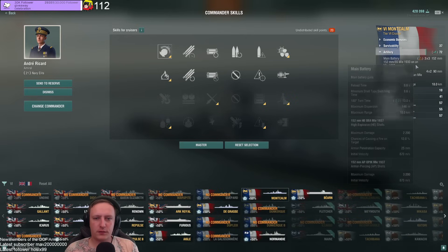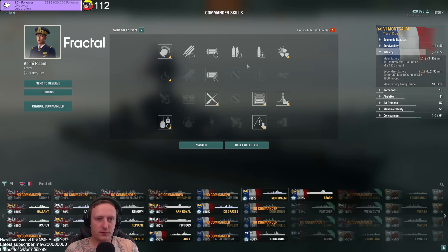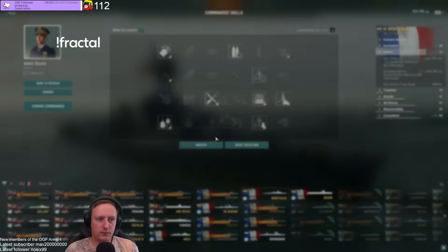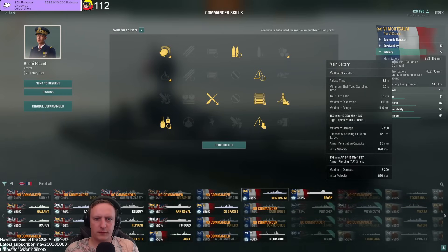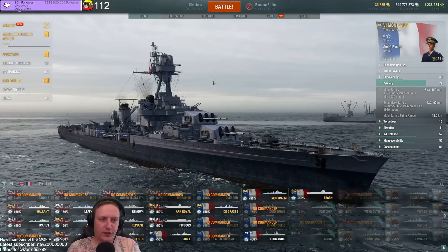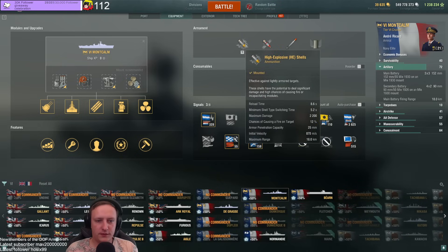15 seconds — we can make it better. More reload boosters. We can go Top Grade Gunner. That's a good build. The 30-second territory was really good. The range here already is very good because it means you can play very well. We got HE with 12% fire chance — pretty decent.